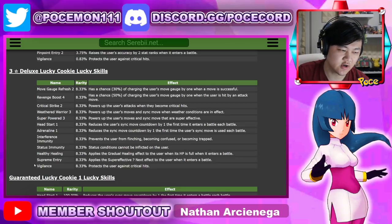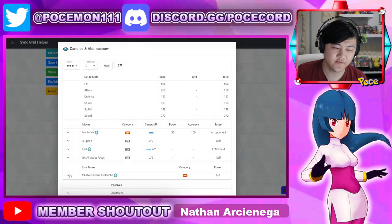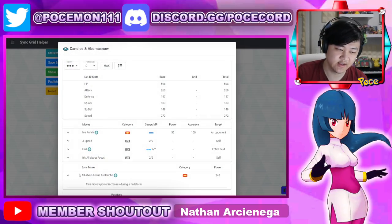Super Power 3 is also an option. You could also go for Supreme Entry — for short battles it's actually not bad, because you Supreme Entry, you don't use any offensive moves, you just go for the Nuke, which is her strongest quality.